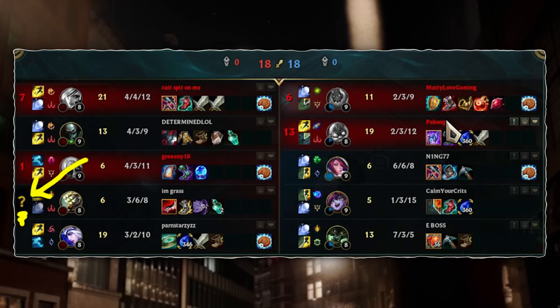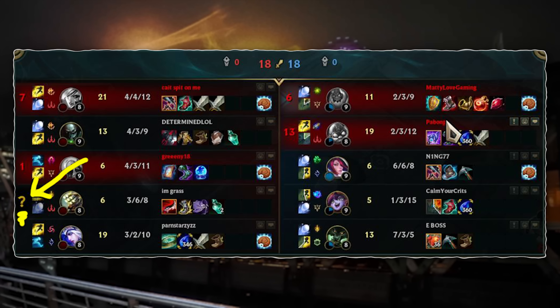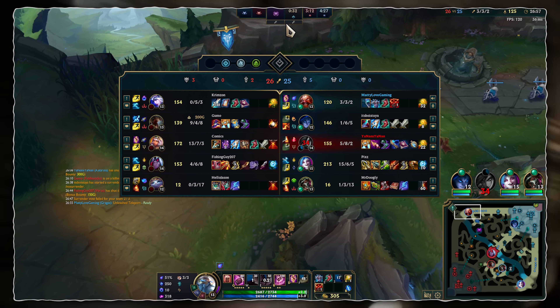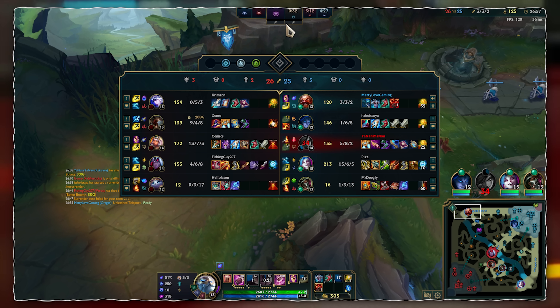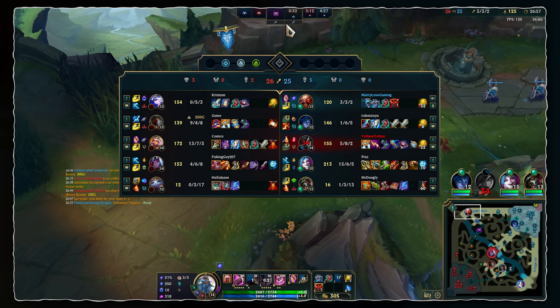Before this week's patch, you could press Tab and use this as a way to quickly see which enemies were missing from the question mark symbols. Now when you press Tab it has the new mute and report buttons, but you can't quickly see which enemies are missing. You have to scout the map and work out who's missing that way.